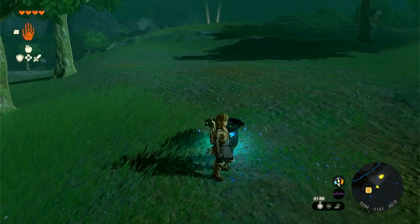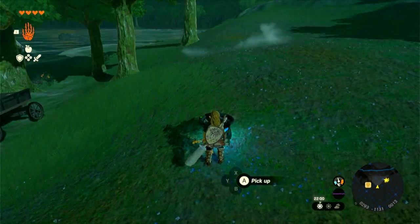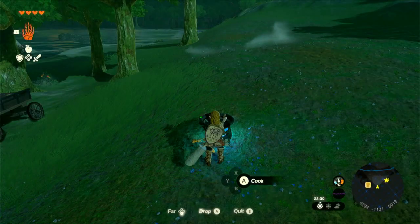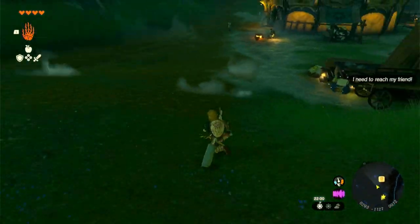Now the portable pot — Zone Eye device number seven in the inventory — is exactly what you think it is: a portable cooking pot. You can pause and cook something. I'll just cook a chili, and then you cook, and then the pot disappears. So it's a single use item.